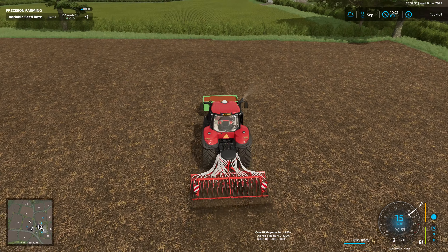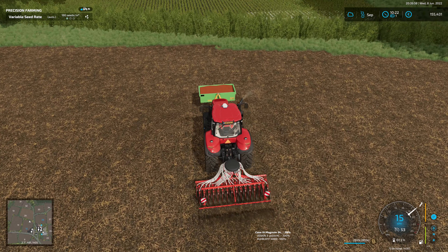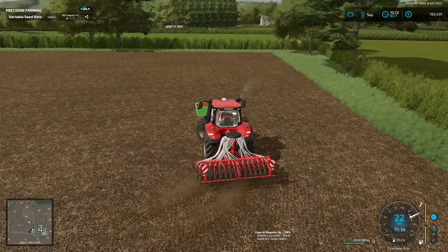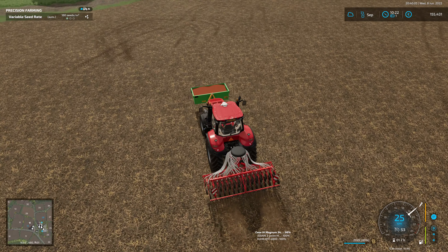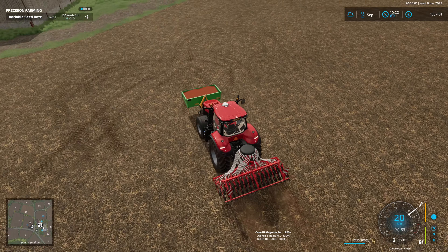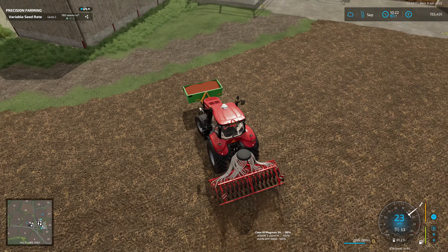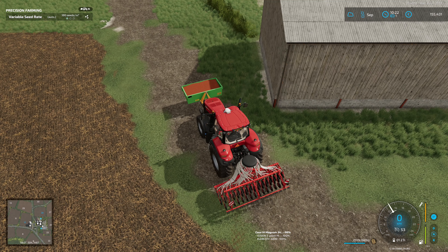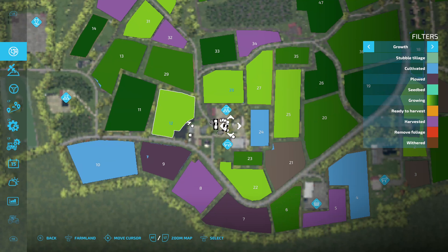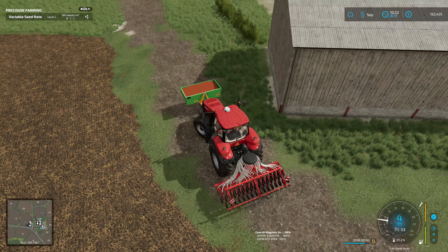Definitely well chuffed with that. We tried different kinds of mods - fermenting silos and traditional fermented silo clamps. Let's just check while we're here - yes, smashing. Both fields are done. I can only see one tiny little blue on one corner in field 28, so I'm happy with that.